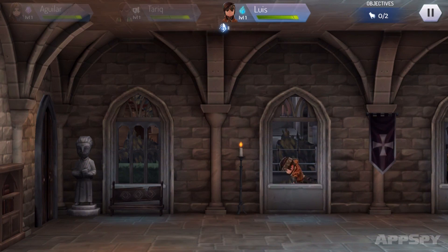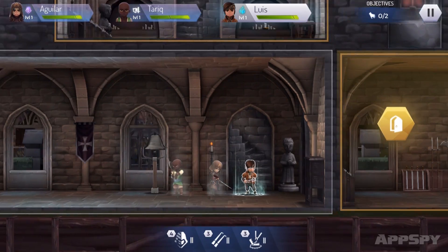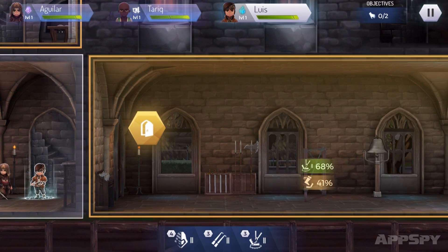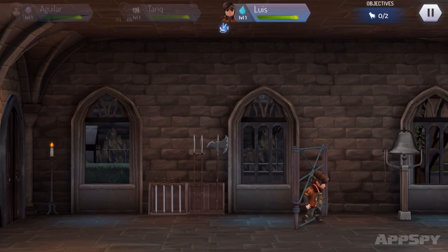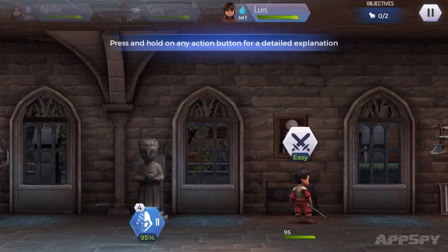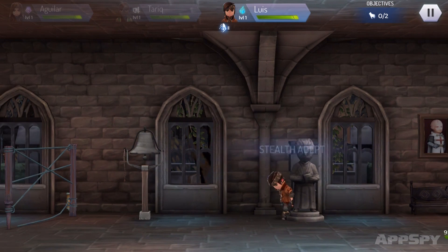Aguilar would probably have gone for the attack there. I've got a choice of going up or going across. Louis is best suited again — let's send him over and try to disarm this trap. It's not guaranteed; you're just playing the odds. It's not a skill test because I'm not actively doing anything — the skill is in making sure you select the right person. This is a stealth move, so rather than attacking I'm just going to try and avoid the enemy.